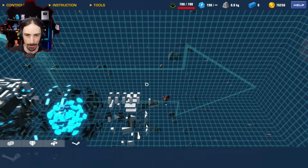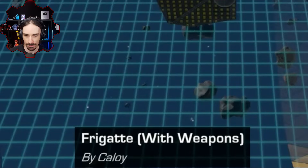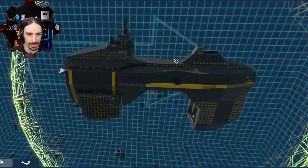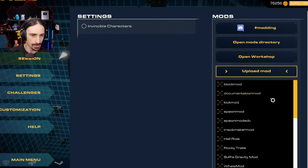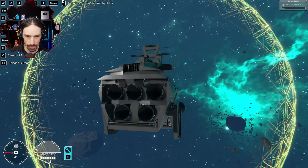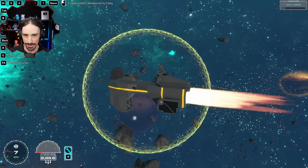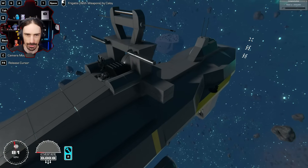Up next is Frigate with Weapons by Calloy — a title that is straight and to the point. Structure is too complex, so I need to enable mods. Why is this thing so complex? Whoa, that looks really cool — look at those rocket engines! Those rocket engines are so epic.